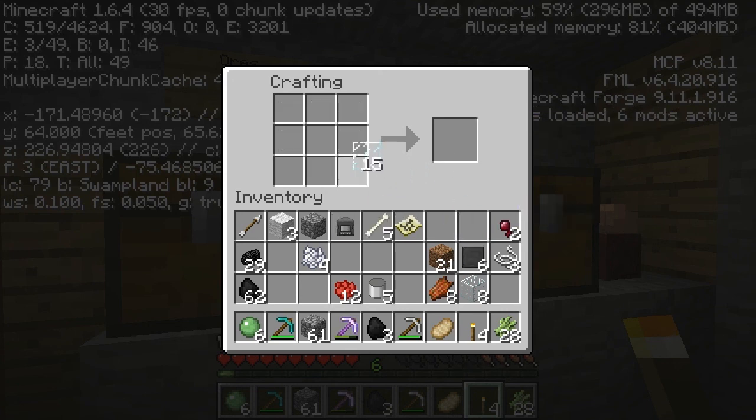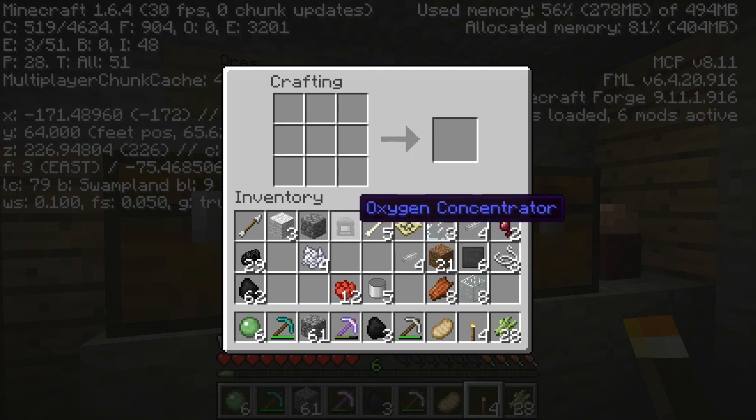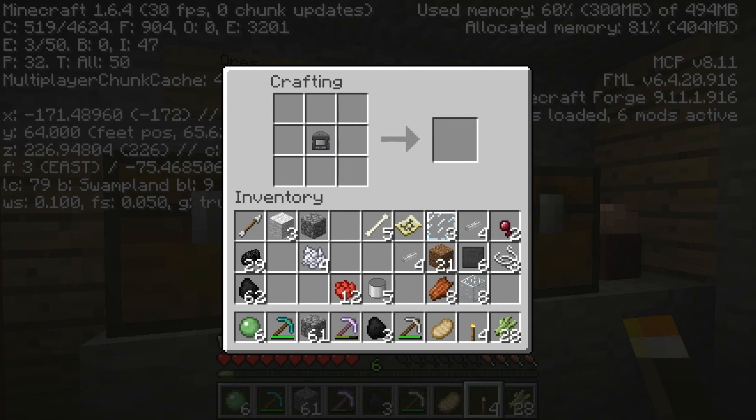Add the steel in the four corners and that gets you an oxygen concentrator. Then we also take this — there's a lot of crafting going on. Go ahead and put panes like this, and that's how you get pipe. We're going to need five pipes to do this next bit. So that makes oxygen pipe. To make the actual oxygen gear, place the concentrator in the middle and then place pipe above it and on each of the sides of it.